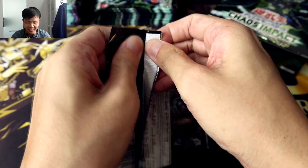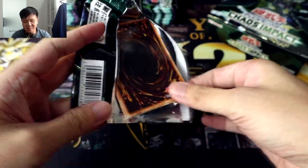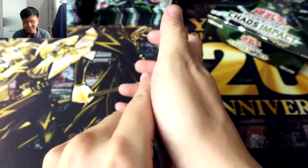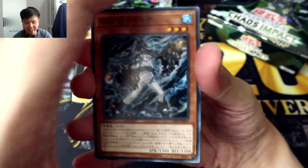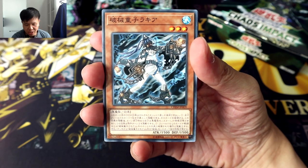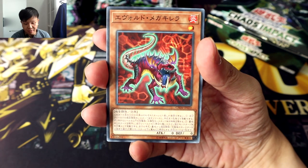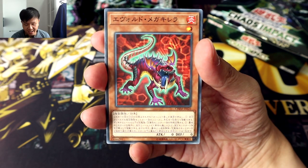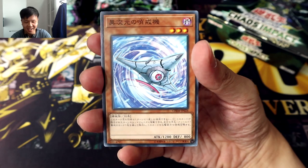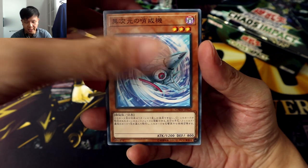Moving on to the second pack. So already we are seeing quite a bit of awesome legacy support for older archetypes, especially Gladiator Beast. I was totally not expecting to see some new Gladiator Beast cards in a while. Looks like first we have our Hakai Doji Rakia, the blue doji of the Hakai archetype, followed by Evolt Mega Kirella. The Evelsaur series is another one that I was really not expecting to see new cards for. This is DD Petrol Plane, a different dimension card.